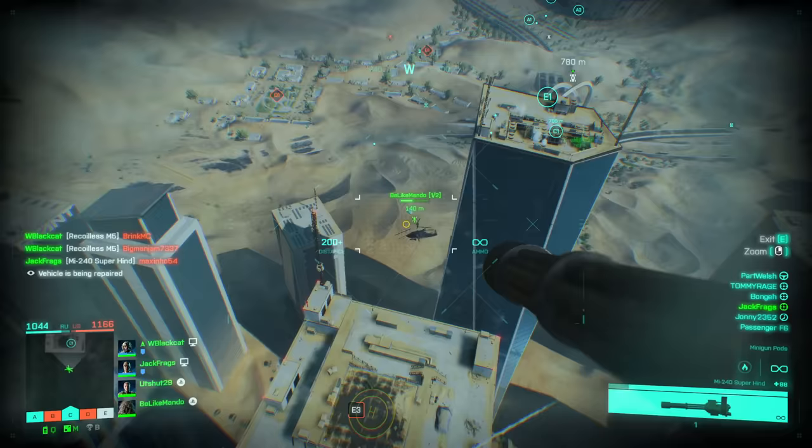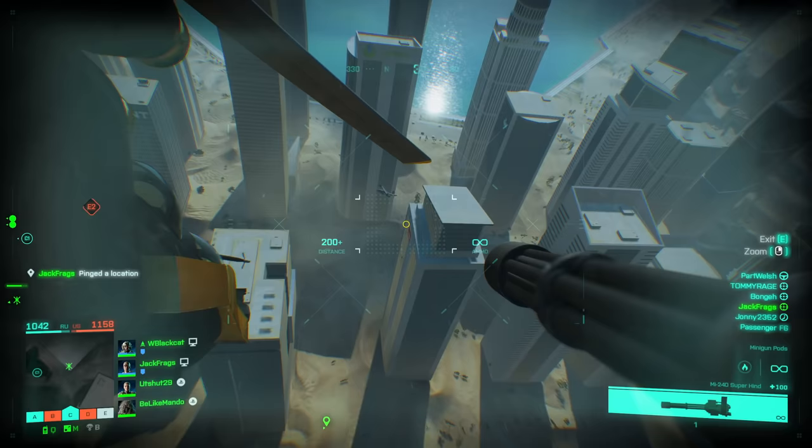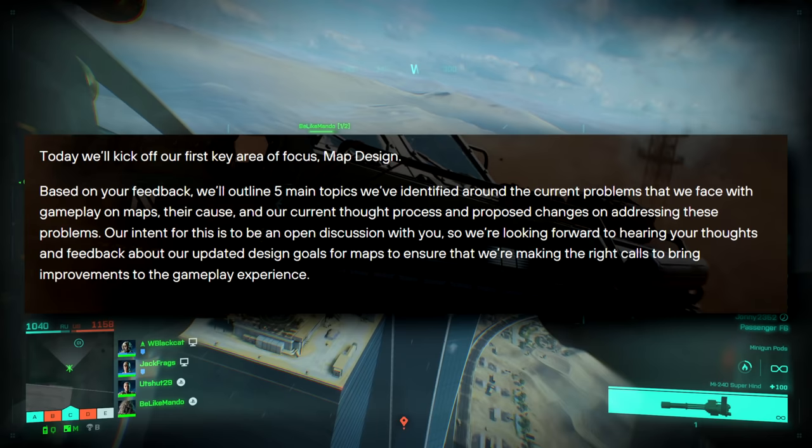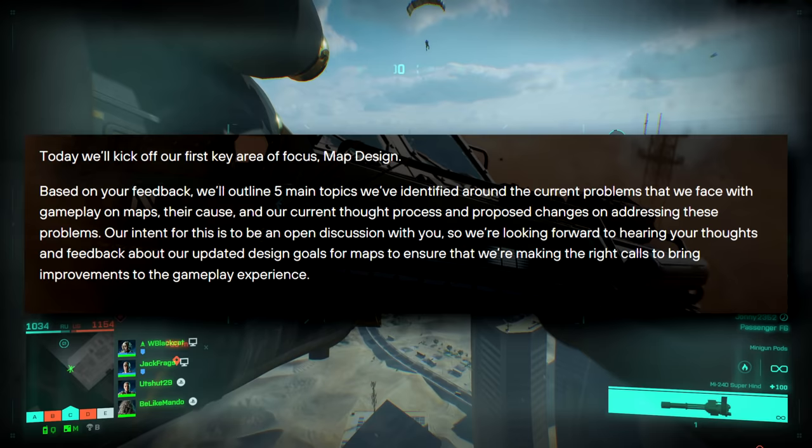There's also some insight into the future maps coming out for the game and a patch for next week with a little bit of info on what's inside that. The thread is called 'Battlefield Core Feedback: Maps.' They'll kick off their first key focus on map design. Based on your feedback they've outlined five main topics around current problems with gameplay on maps, their causes, and proposed changes to address these problems.